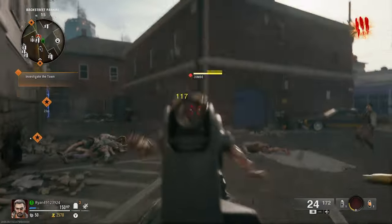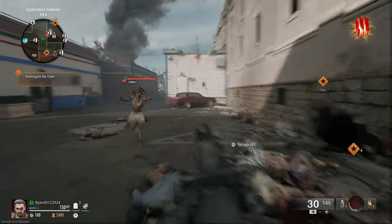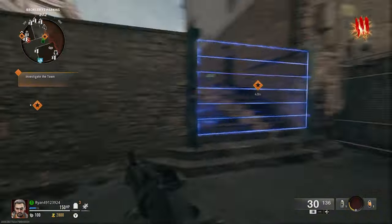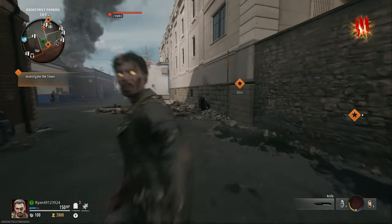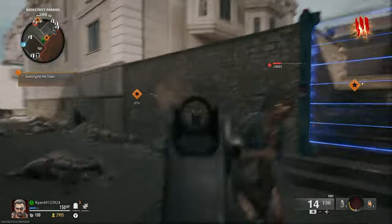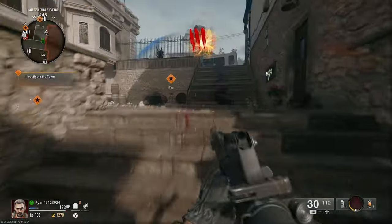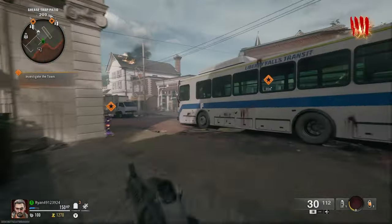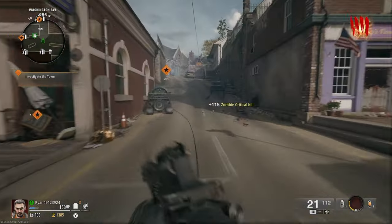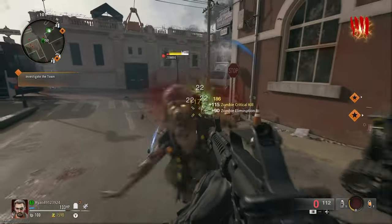For my next match I decided to go on Liberty Falls to change it up. I thought it would be a fun idea to put the Rampage Inducer on - it causes zombies to spawn a lot more quickly and aggressively, and rounds tend to go faster. The problem is it makes Liberty Falls, which is already an easy map, a complete nightmare. It feels like you're on round 50 even when you're around round 4.